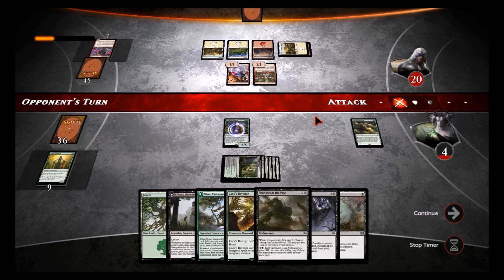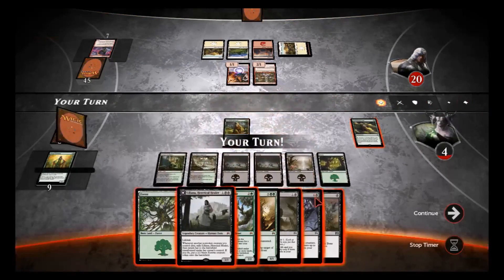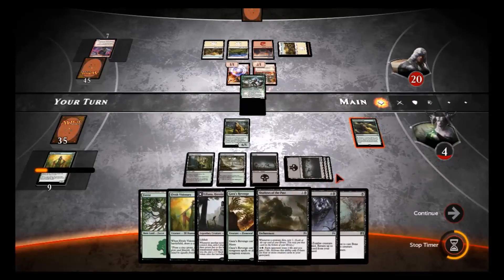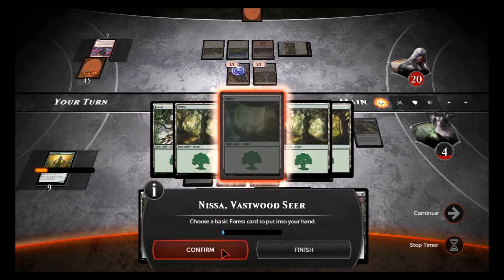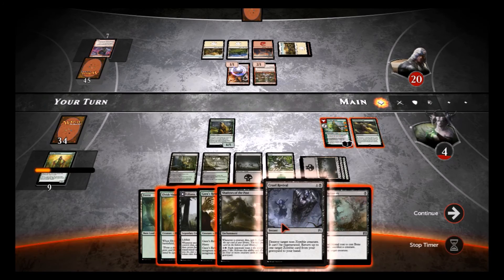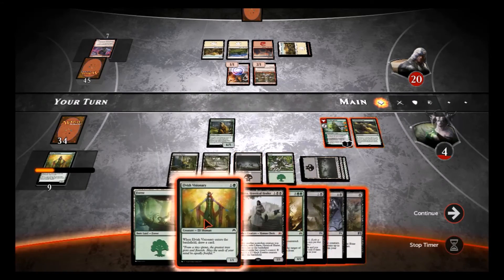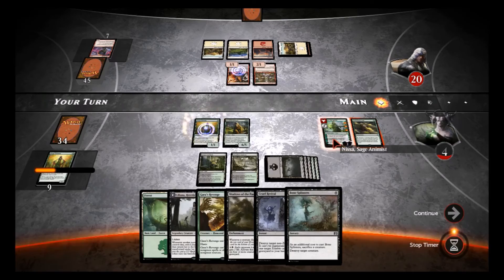All right, let's see. I kind of want to put out Nissa, but I gotta kill what he's got over there — we'll put Nissa. She lets me search for a Forest, put that in my hand, I'll put the Forest down. I have four mana and I'd really like Shadows of the Past, but I think we're gonna put the Elvish Visionary — that lets me draw a card.